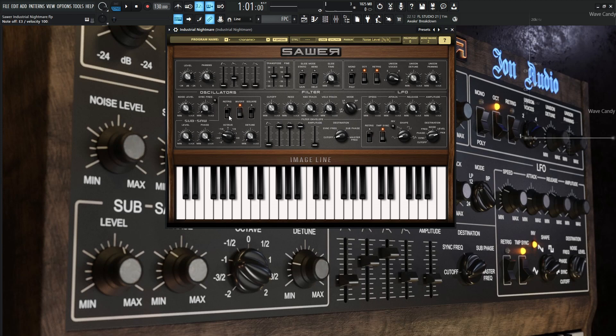For the sub-saw, retrigger is off but invert is on, and it's going to be a saw because the square switch is off — so this is a sub-saw. The level is all the way at 100%, the phase also at 100%, the octave at minus 1, and the detune at 0. For our filter, we have the cutoff and resonance, which are both going to be the main knobs we use, currently at 50%. Keyboard tracking is at 96%, velocity tracking at 0, and the filter is the low-pass 12 dB.